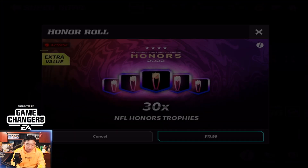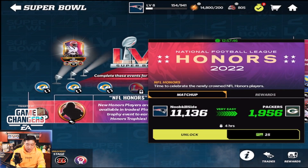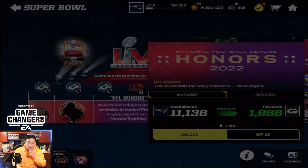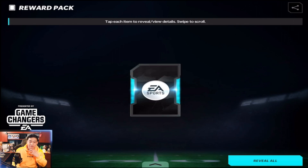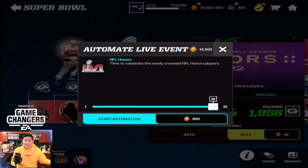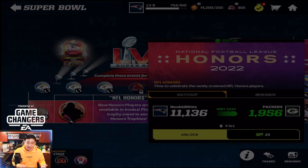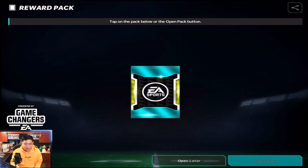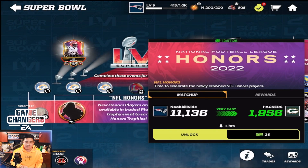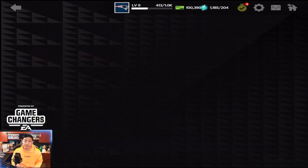We leveled up right here, that's cool. So 15,000 program stamina to pull an iconic player for NFL Honors — that could be a video. Tell me in the comments if you'd like to see that, but in today's video we're going to go ahead and buy the players so I can get some gameplay.